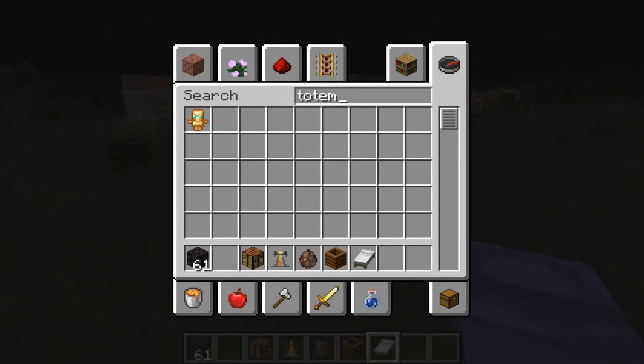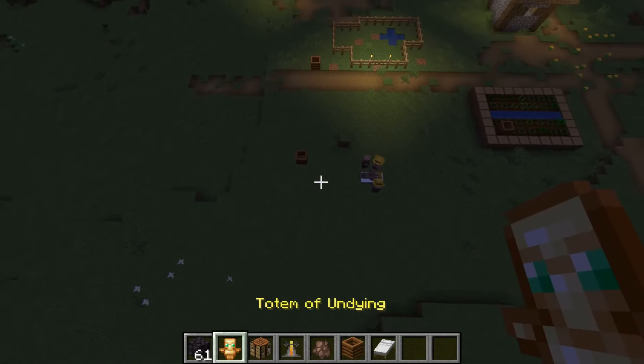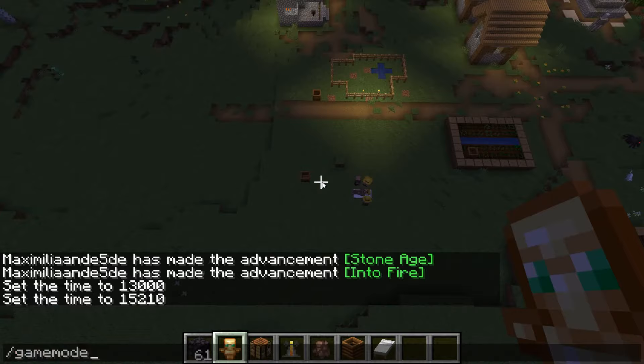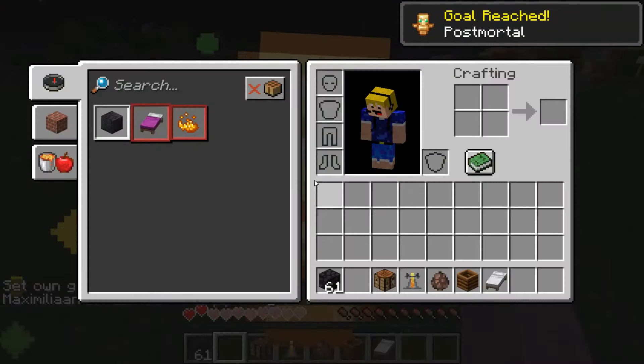Totem of undying, and let's go up here, let's go into survival. There we go — let's fall all the way down. There we go, we got the totem of undying.